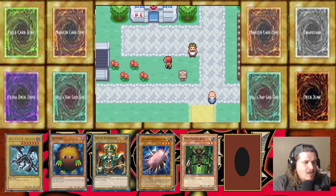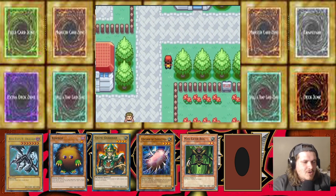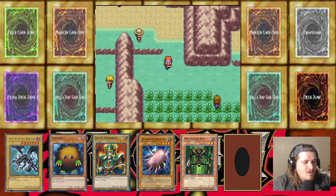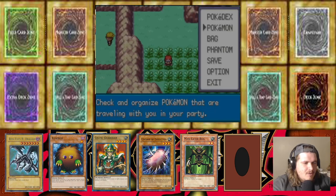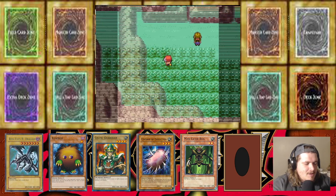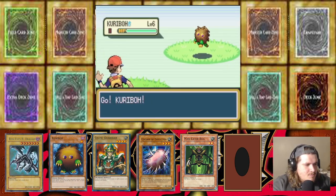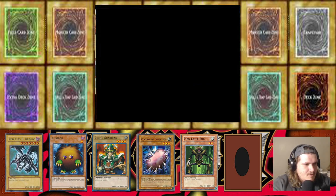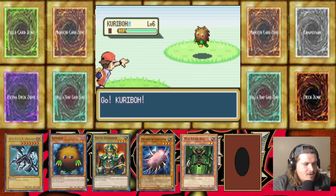I don't want to use the speed-up button at all during this but I do want to try to save as much time as we can. Who's up front — is it Celtic? Let's see what we get on Route 3. The encounter is... dupes! It's a Karibo — dupes. Come on, something we don't have. It's another Karibo — Karibo come on, don't do me like that.